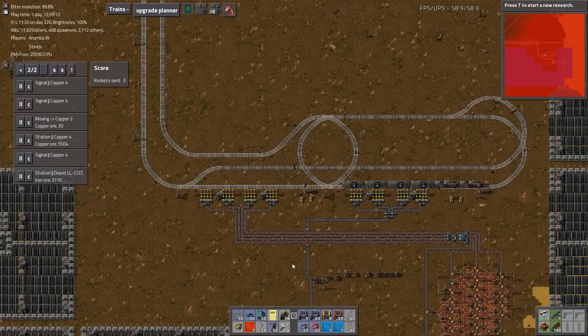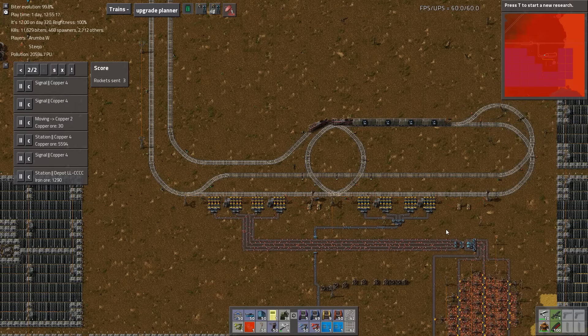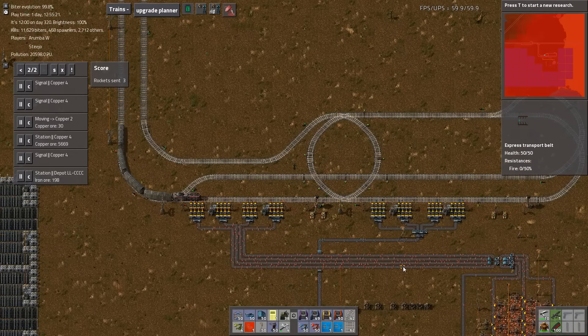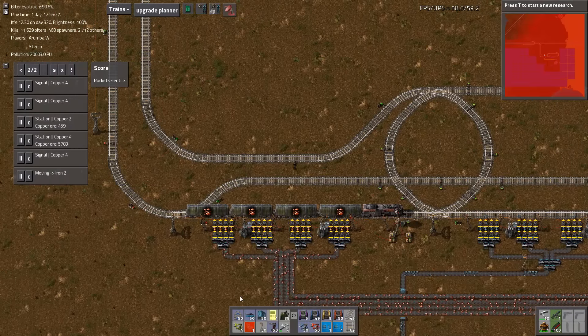Yeah, I just made a proper bypass. You know where we've got the copper mine and the iron mine right beside each other? Yeah. I just made a proper bypass. I kind of needed to do it because of the longer trains though. But it's now done. Good work.